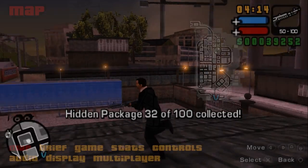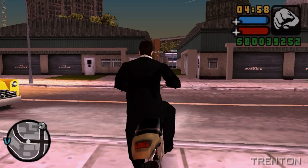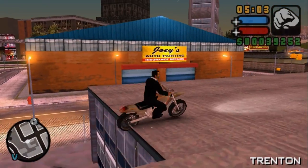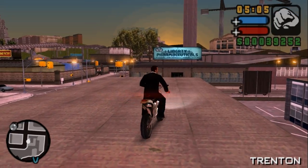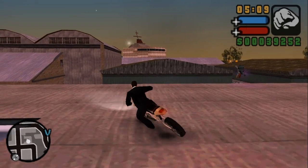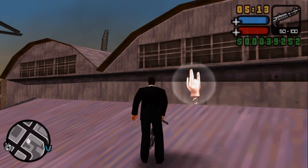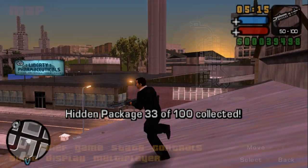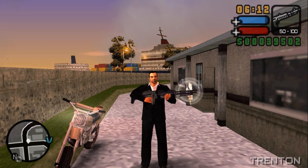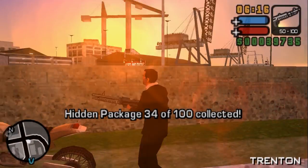For this one you need to get a bike and go on top of a roof. Stop before you fall — that was close. You can also find a weapon up here, but it's kind of useless because if you're getting packages you'll have enough weapons to last a lifetime. This is a very easy package at the bus station.